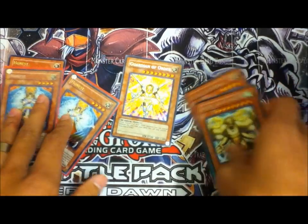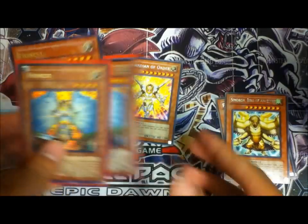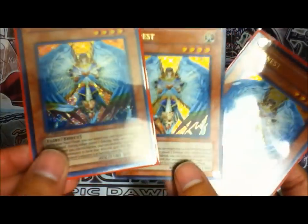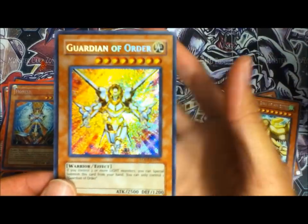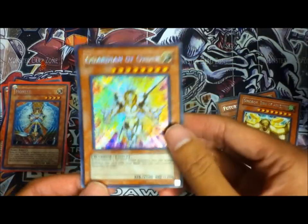So let me just go over everything. These are the rares from the three packs. We got three Honests from this box — one's special, it's Light of Destruction, first edition, secret rare. And we also managed to pull a secret rare Guardian of Order, which looks really nice — it's so shiny.